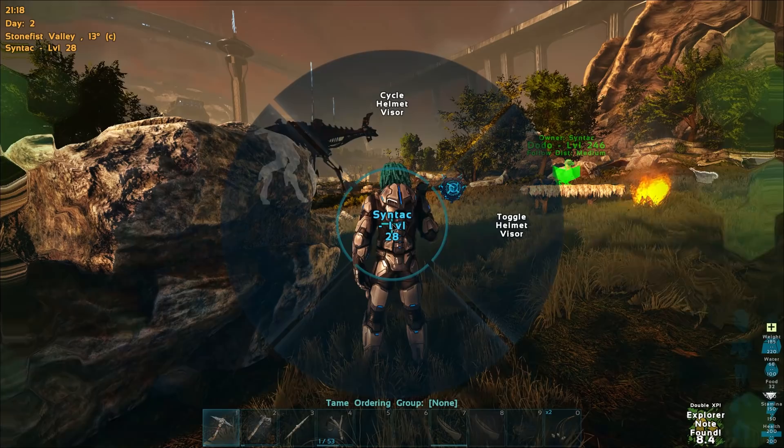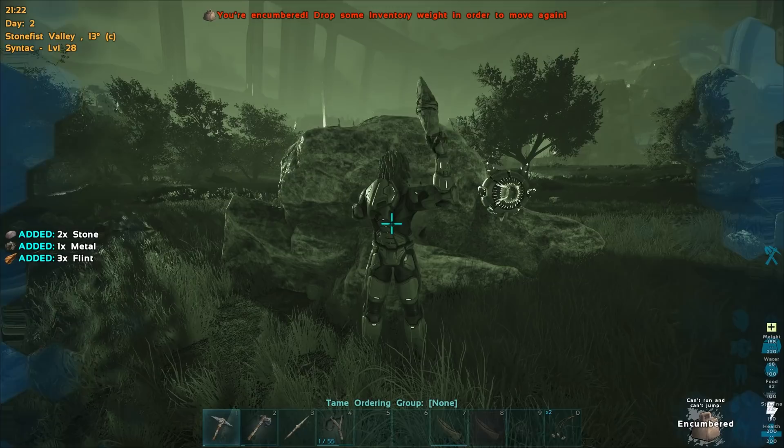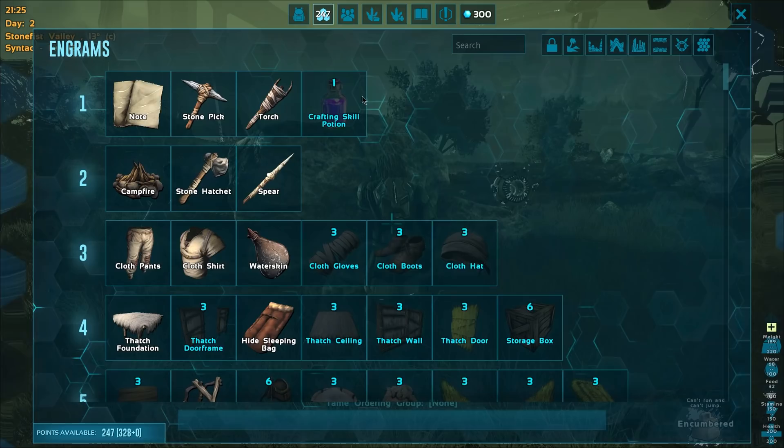Let's get some more flint here. It is kind of getting a little bit dark, but fear not — they changed the button. It's now if you hold down R, it will actually bring up the tech suit menu. So there we go — now it's nighttime and we have night vision mode. This is ridiculously cool. I love this. I really do.